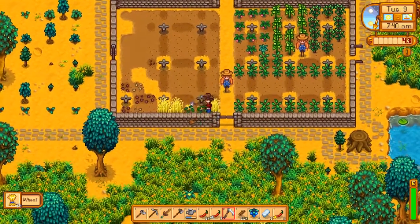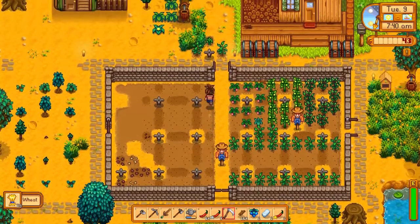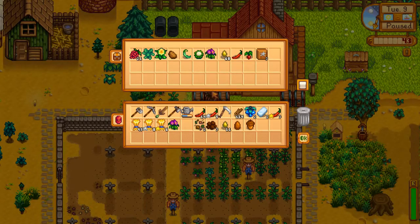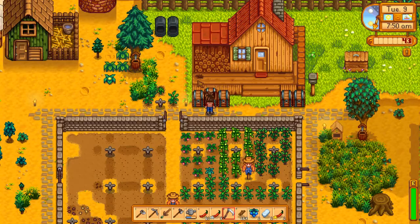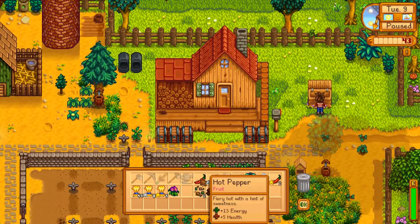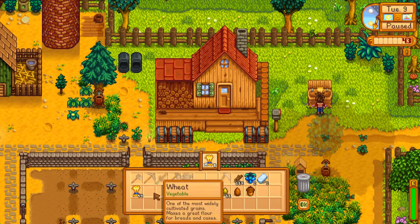That shouldn't kill my income too much. Let's take a look — put one gold wheat away and one normal wheat, one gold hot pepper away and one normal one, and we'll sell the rest of these.